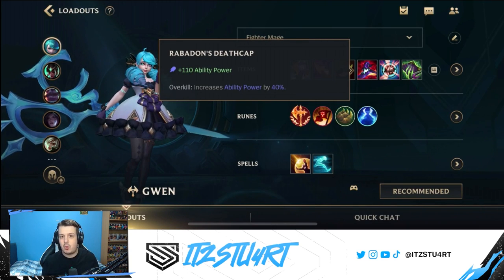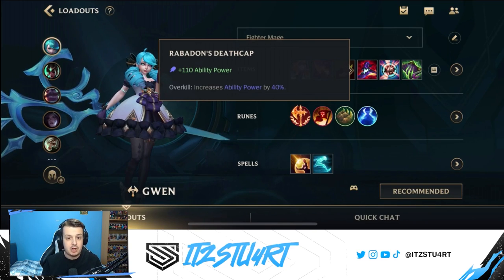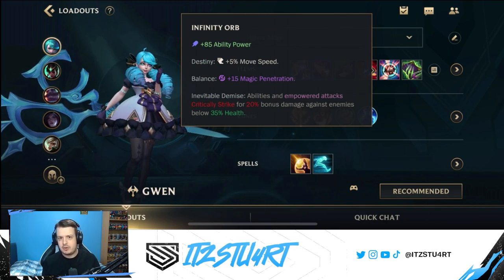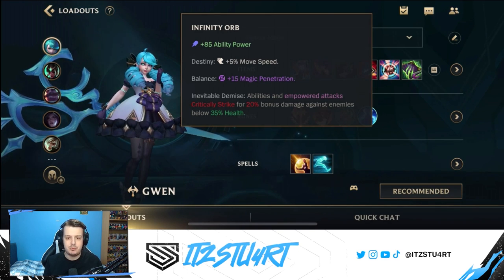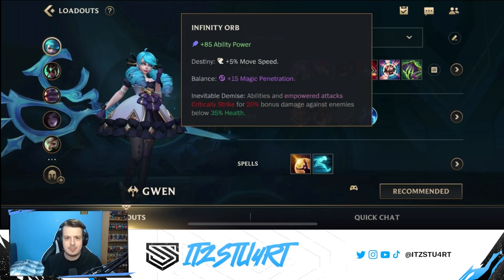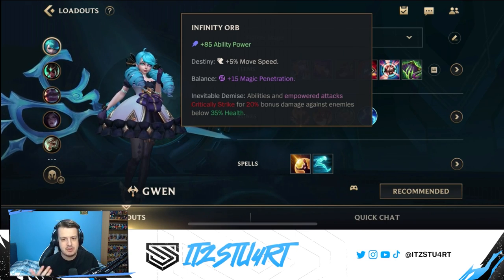For the next item, we're going for raw ability power through Rabadon's Deathcap — 110 ability power — and the passive increases our overall ability power by 40% as well, making it a great item for any AP mage. Infinity Orb is another great item for Gwen, especially good when enemies are low on health because you can critically strike for 20% bonus damage below that threshold. It also gives movement speed, flat magic penetration, and a lot of ability power.